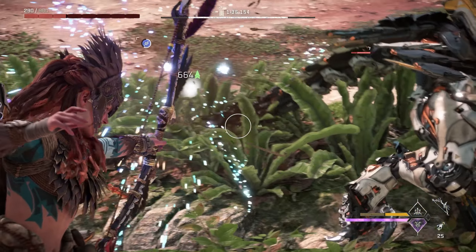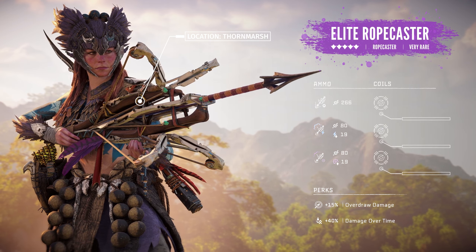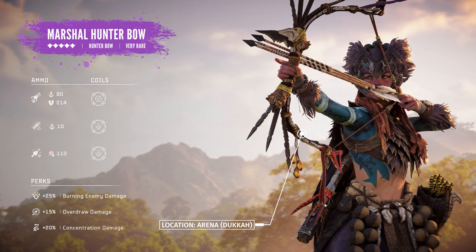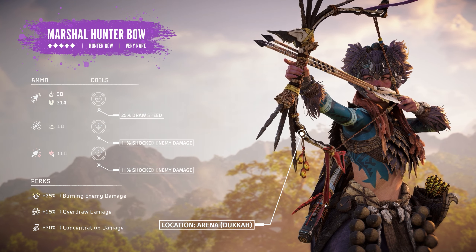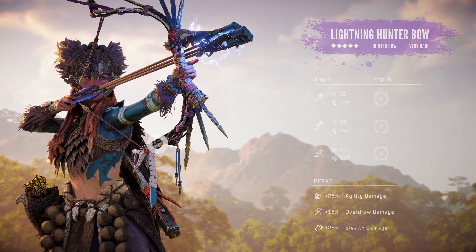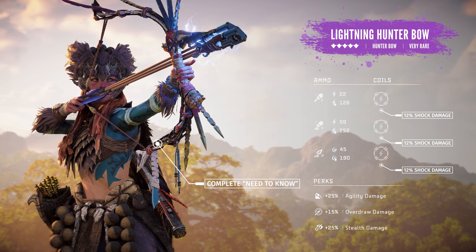The Elite Ropecaster, obtainable in Thornmarsh, is the best Ropecaster in the base game, and when fully upgraded, it can tie down the Tremor Tusk with only two advanced binding ropes. I run a full set of reload speed coils — one 25% and two 15%. The Marshall Hunter Bow will be a great choice if you don't yet have the Legendary Deathseeker Shadow. When fully upgraded, it deals 80 impact damage per arrow. Equip a 25% draw speed coil along with two 18% shocked enemy damage coils to complement our Lightning Hunter Bow shock arrows.